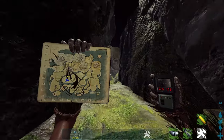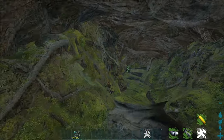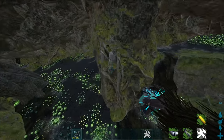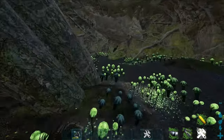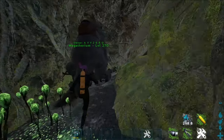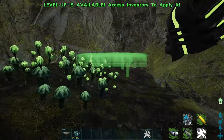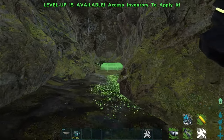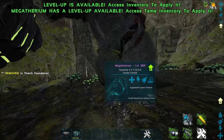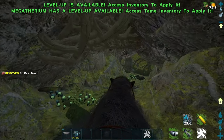Make sure you're wearing your full scuba kit and get inside the cave. Once inside, throw your megatherium in and just kill everything. After reaching a certain part, your megatherium is gonna get stuck on the entrance, so just place a thatch foundation there and walk over it with your megatherium to get to the next spot.